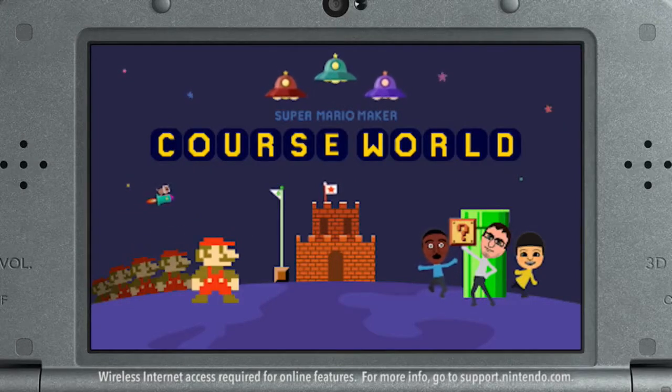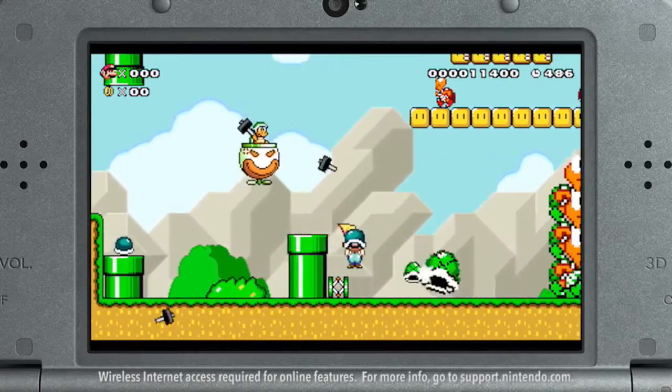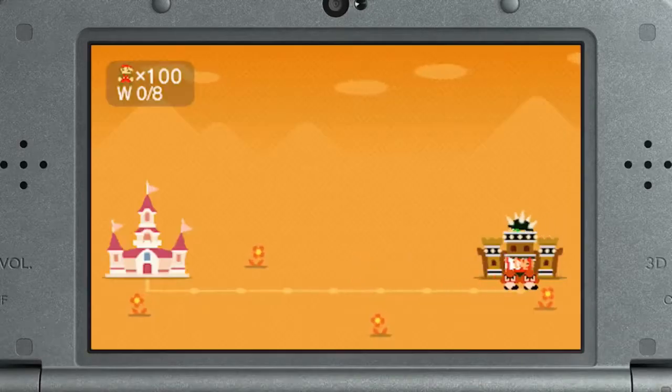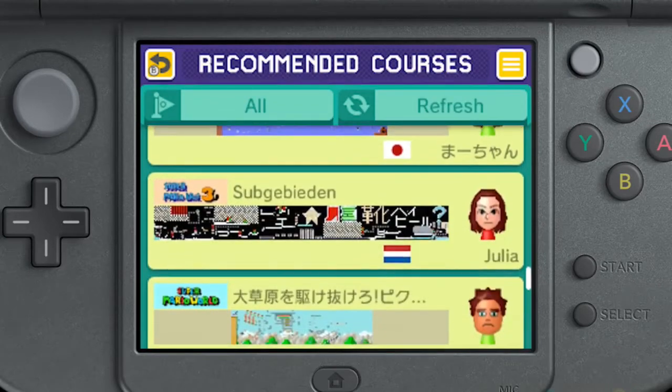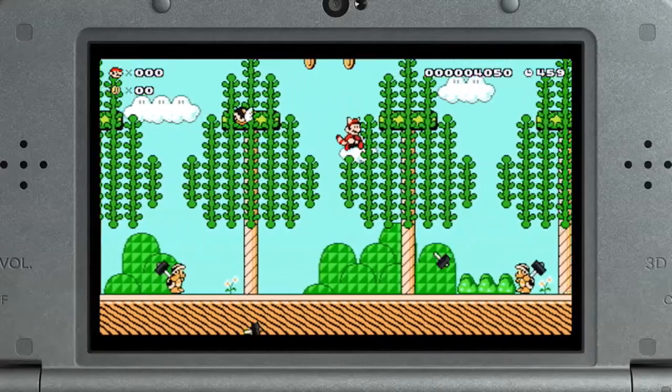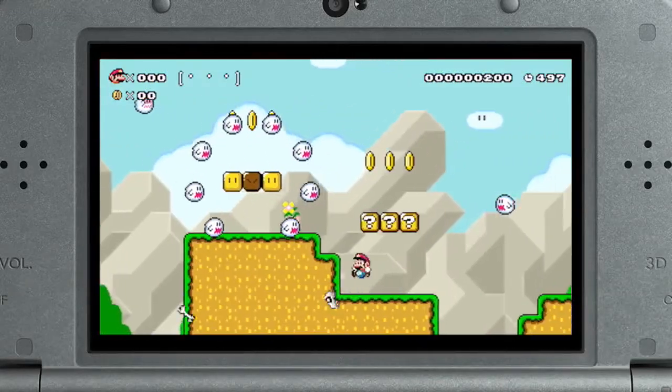You can also go online to play courses made using the Wii U version. In the spirit of spontaneity, you won't be able to search by course ID, but you will be able to enjoy the 100 Mario Challenge and recommended courses as well. While not every course created in the Wii U version will be compatible with this release, we're confident there'll be no shortage of great content for you to play.